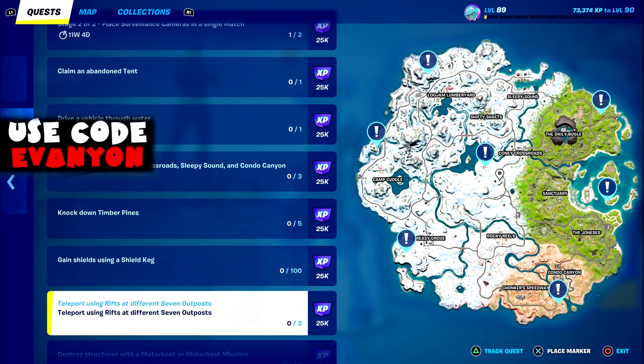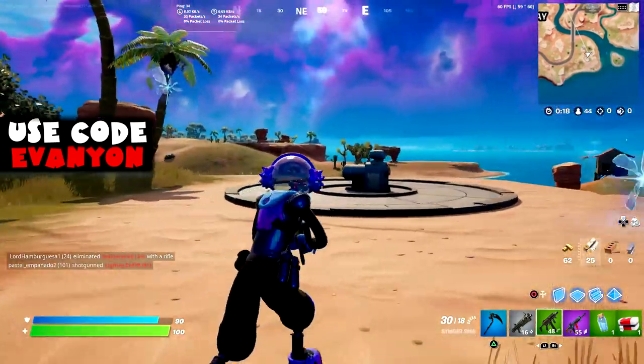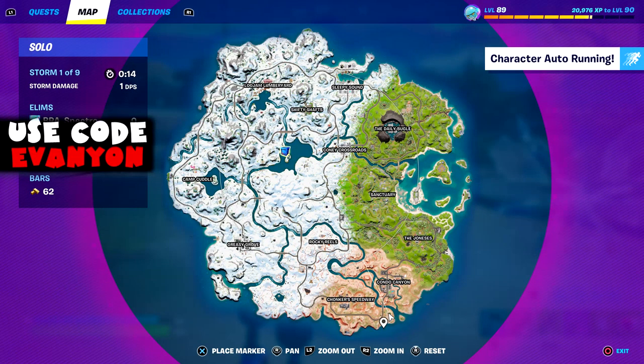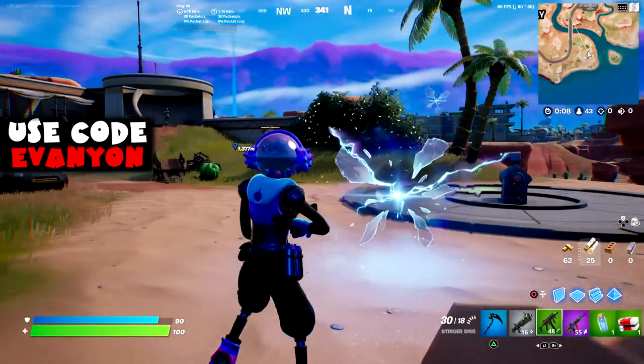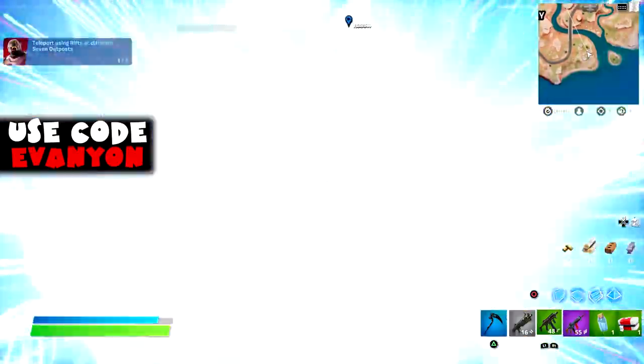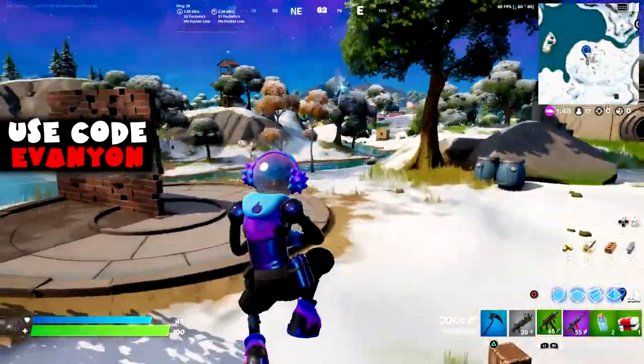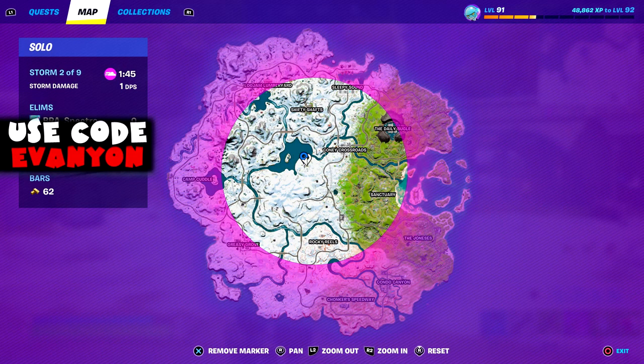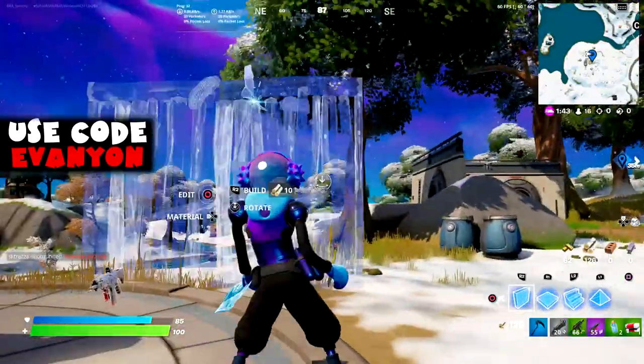Next, teleport using rifts at different seven outposts. You can see here on the map the seven outposts. What I did was go for the one near Condo Canyon, then the one in the middle near County Crossroads, and then I couldn't do it in the same match but I did the north east side one. I tried doing this all in the same match but couldn't. You don't have to — just to make it easier I guess.